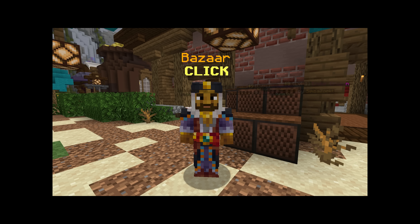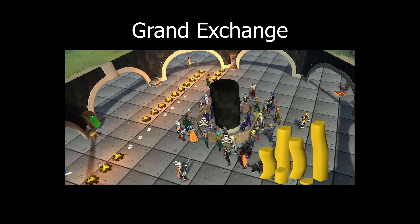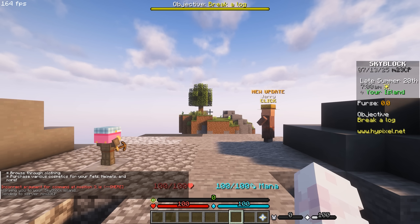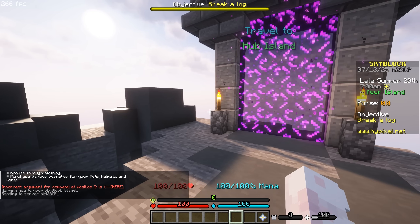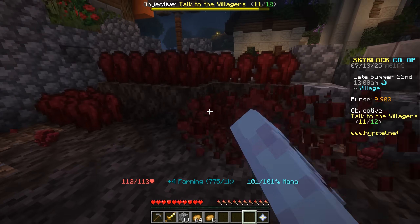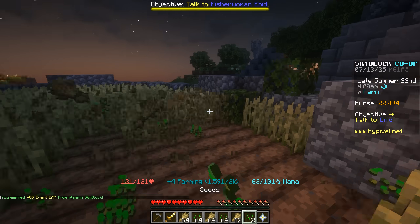My first mission is to unlock the Bazaar, which I unlock at Skyblock level 7. And just like in the Grand Exchange — which is plagiarized — you can pretty much buy and sell every item and it's a big part of the economy. I spent a solid 7 seconds on the island and now it was time to leave. Collecting a bunch of one item levels up your item collection and gives you XP. The plan now is to do that for a lot of different items so I can level up pretty fast.